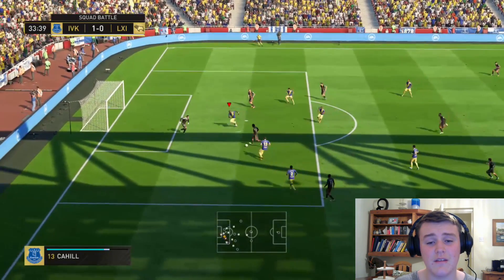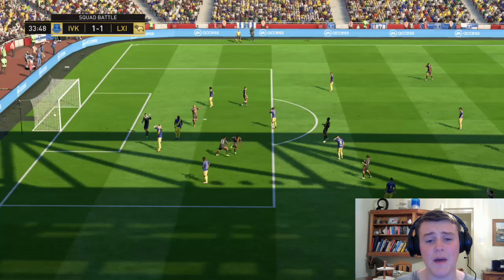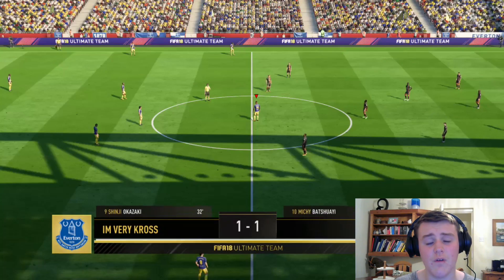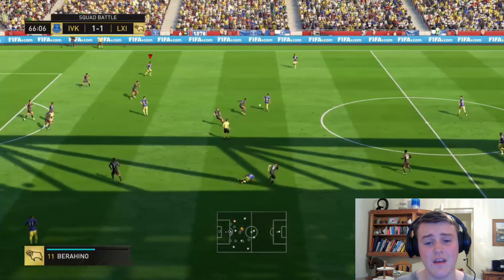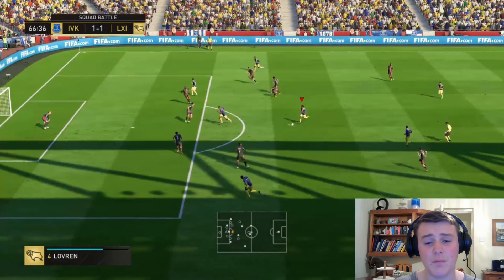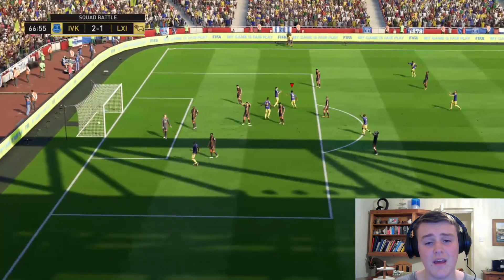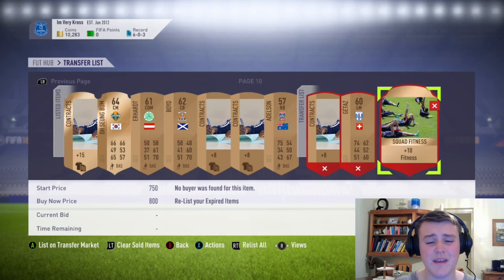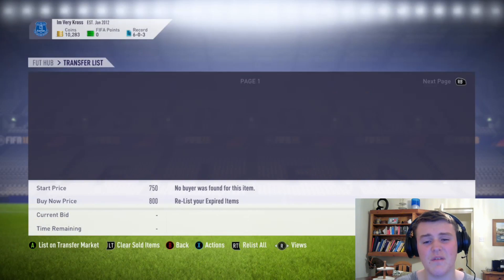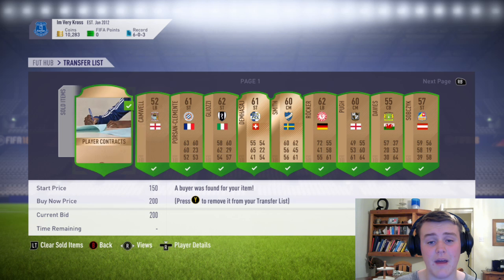They managed to do my defence in here — I just can't defend, that's the only problem I'm having with this FIFA. I'm struggling on the defensive side of things; I just can't put the tackles in, and if I do they just keep the ball. Sterling, who we subbed on because we got him in a pack, put a lovely goal in. Mkhitaryan wasn't really performing that well this match so I decided to make a few changes. This is 11 things sold from the bronze pack method, all for 200 coins.